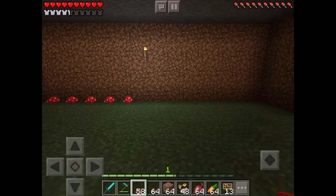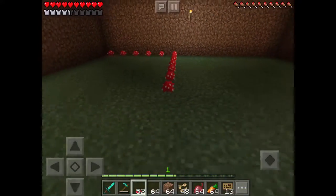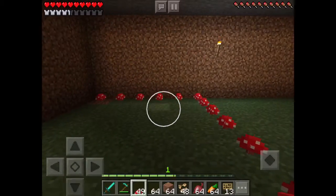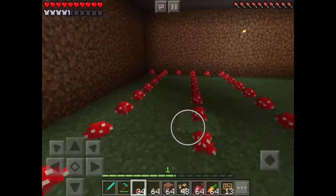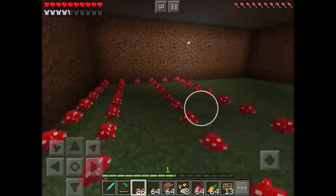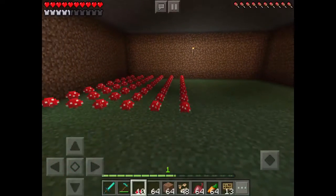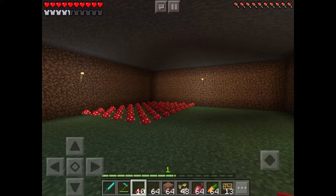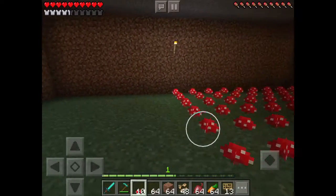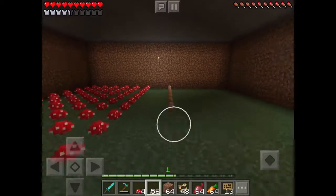I'm going to place them right underneath that torch there. I'm going to be doing two different kinds of mushrooms, placing them in rows so I can still walk. Just have to make sure I have enough room for the fencing, and then do the other mushrooms.